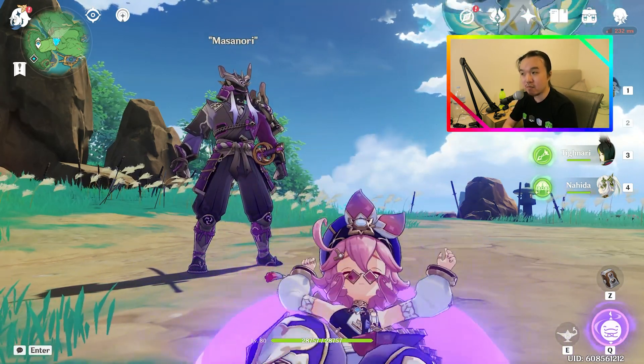Even in some random Diluc teams — like Diluc, Dori, Sucrose, and Yelan — I think she provides a lot of healing and a lot of energy regeneration. Because I do like to use ultimates a lot, especially someone like Sucrose where I kind of struggle getting her ult back. You can also use her as a healer in Electro teams, capitalizing on her real strengths of healing and energy regeneration, which will make those teams feel quite nice to use.